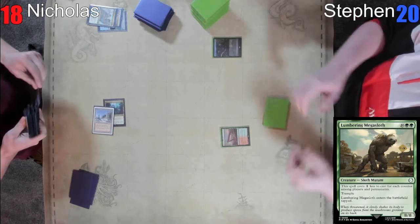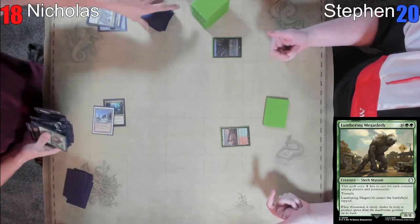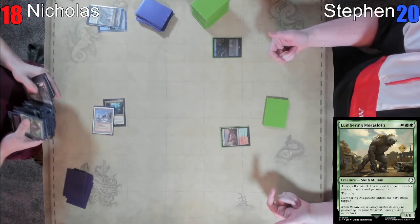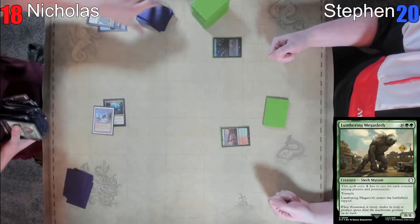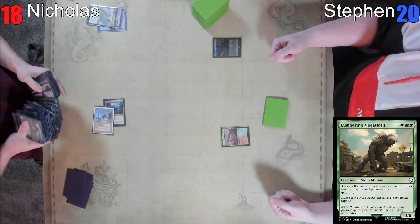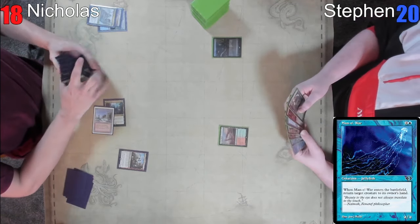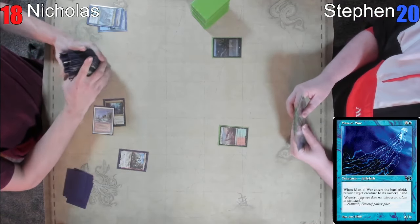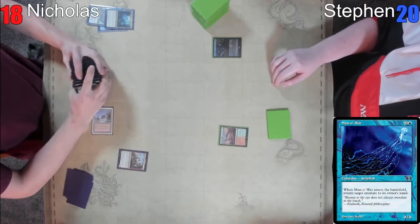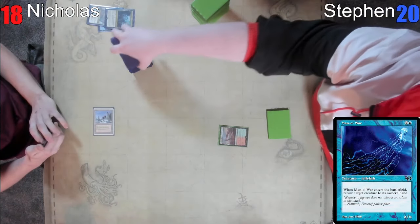You flash it in on their turn after they animated their celestial colonnade — except Manowar only bounces your own things. You have to return a creature you control to your hand. That is not true. Pull up Manowar. You're right — it's M-A-N-O apostrophe. We're definitely letting the near miss thing do its work. Return target creature to its owner's hand. We were really overthinking this card. That's the card that Marshall Sutcliffe loves so much because it messes with your opponent's stuff.